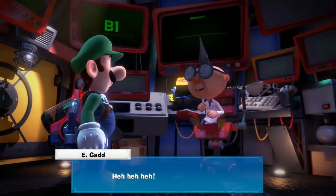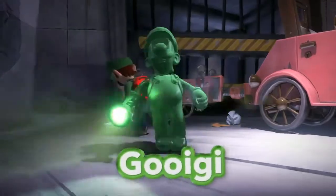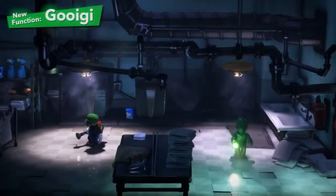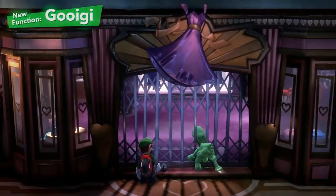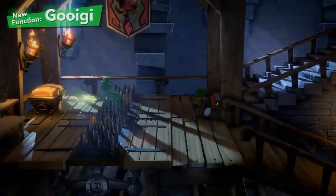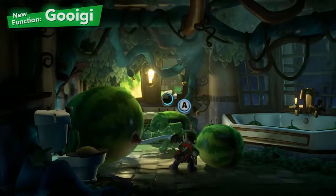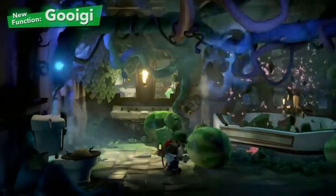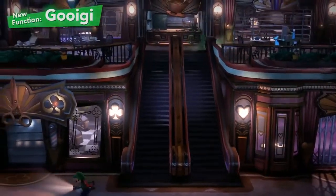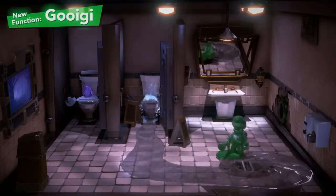We simply can't overlook the latest invention from Professor Egad — namely, Gooigi. Change between Luigi and Gooigi to use both their skills. Gooigi can do everything from slipping through metal fences to walking on spikes. There are obstacles too great for Luigi to handle on his own. And if you pass a Joy-Con controller to a friend, he makes for a great co-op partner. But proceed with caution — Gooigi and water definitely don't mix.